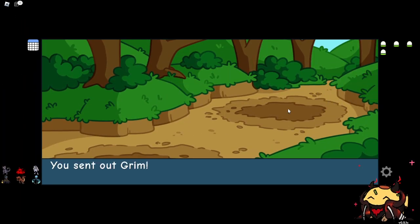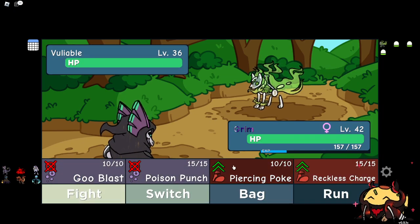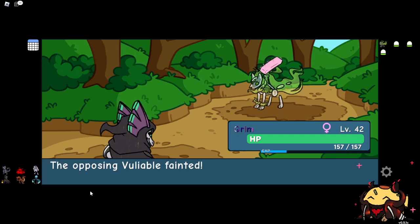When you battle him, he has four doodles and they are all four evolutions of Flaskin. Fighting is super effective against all of them, apart from the ice type — I don't know its name. So the main move you're going to use is piercing poke. If you don't have piercing poke, use reckless charge.